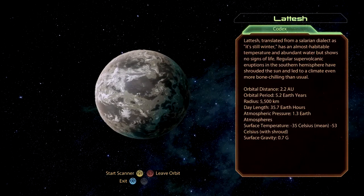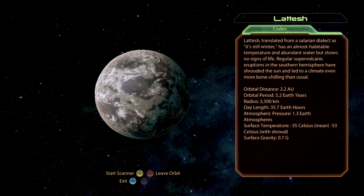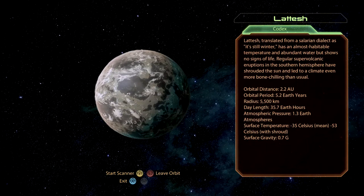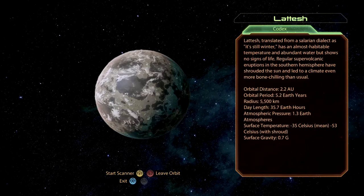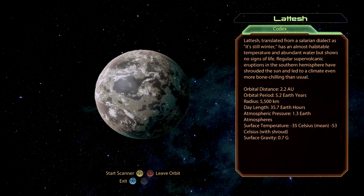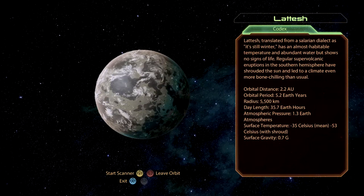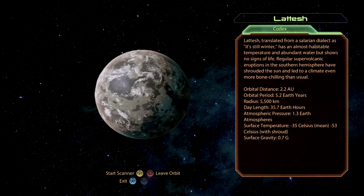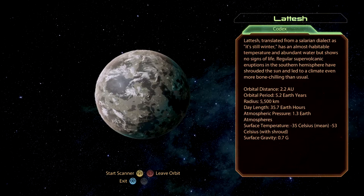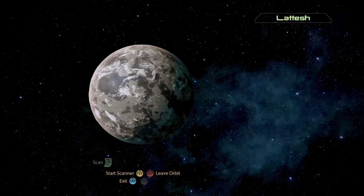Alright, Letesh — translated from a Salarian dialect as 'it's still winter' — has an almost habitable temperature and abundant water but shows no signs of life. Regular super-volcanic eruptions in the Southern Hemisphere have shrouded the Sun and led to a climate even more bone-chilling than usual. Alright, let's go ahead and scan.